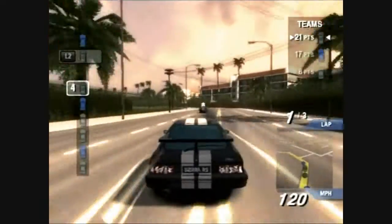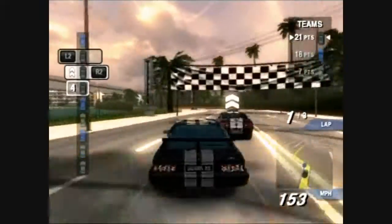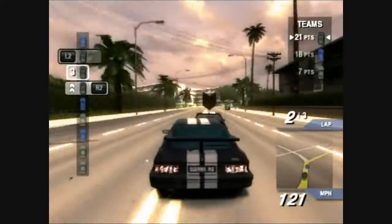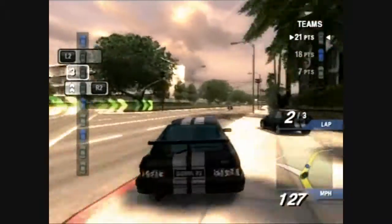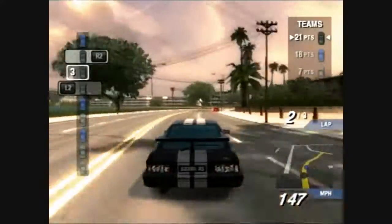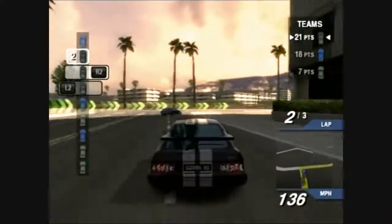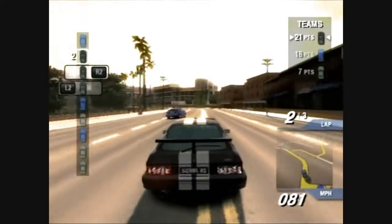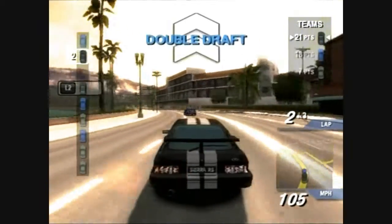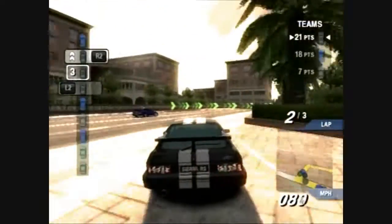To get first position in team racing, you don't have to come first, second, and third with all three cars — for example, you could finish first and second with two cars and the other car could finish last. By winning races you can win credits and unlock cars for the showroom to buy, and you can unlock tracks and challenges. The challenges vary from overtaking a certain number of cars within a time limit to completing a lap within a time limit, and every time you complete a challenge you win credits.